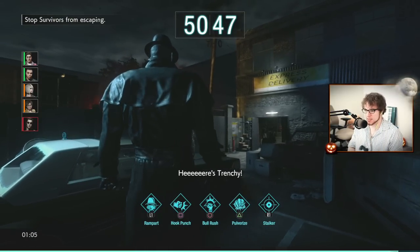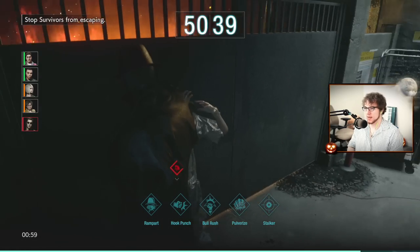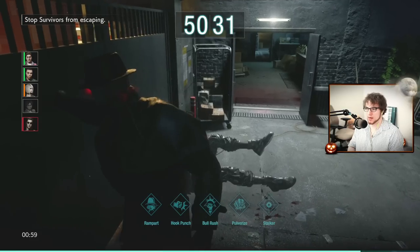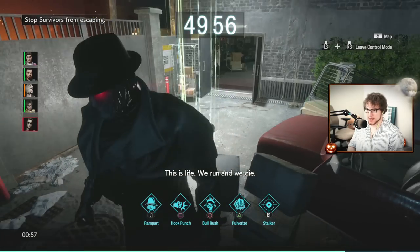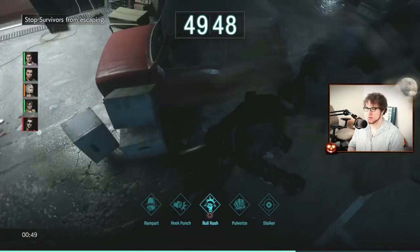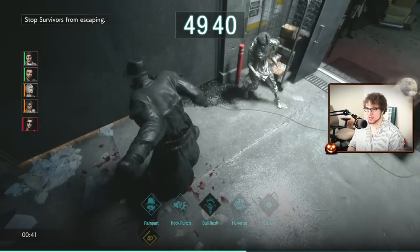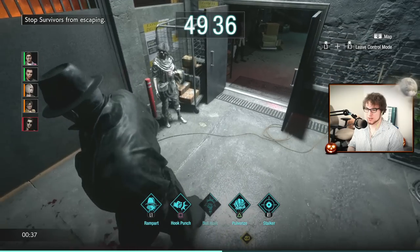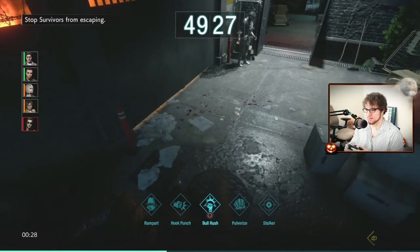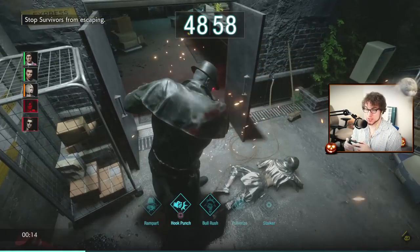Mr. X has pulverize, bulrush, and rampart. Pulverize is his grab — he'll squeeze your face off, though it's much shorter than Gherkin's overkill and you're pretty vulnerable during it. Bulrush has been improved — you can go for a pretty long time, doing circles to crowd-control survivors and hold them in place for creatures to do more damage. When you do wind up and hit, it does a ton of damage. But I prefer hook punch as a more powerful attack overall.